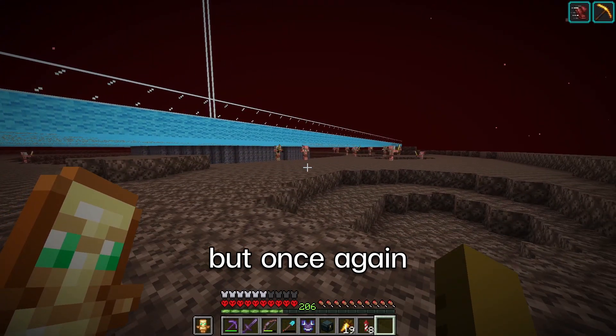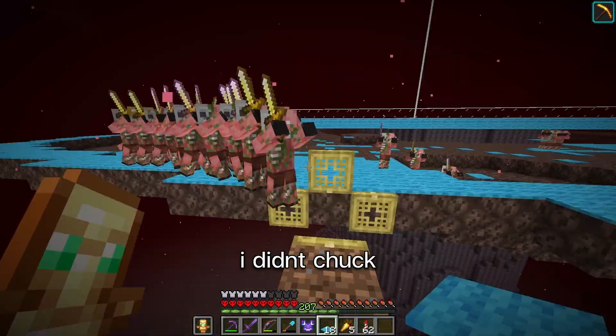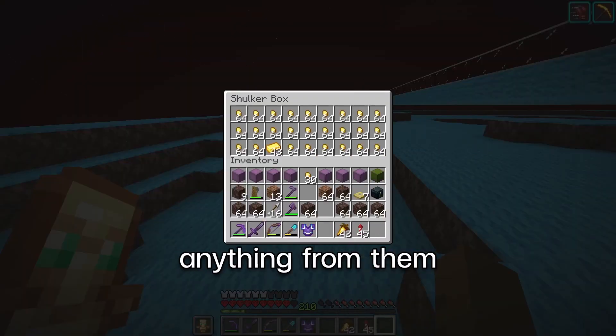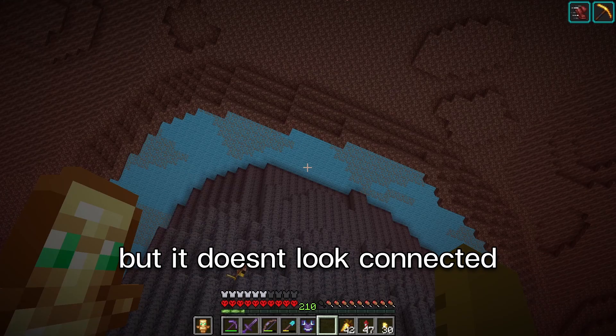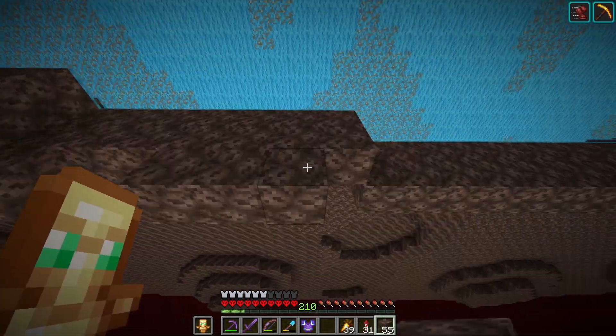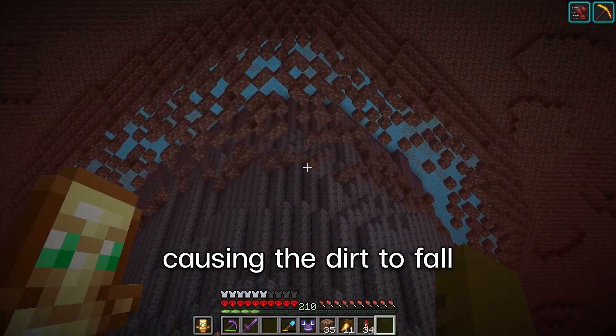We now have a platform and we need to spawn-proof it again. There we have it — you wouldn't believe how smoothly it went. Now it looks like the tree is breaking through, causing the dirt to fall. On to the next step.